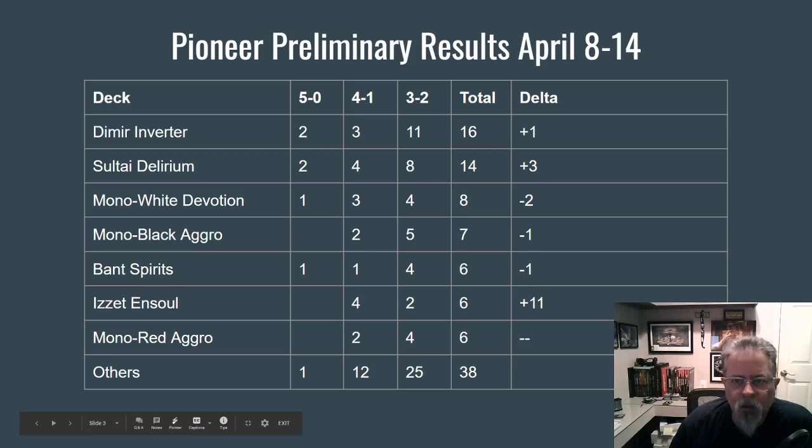Pioneer: Dimir Inverter is back on top after briefly falling below Mono White Devotion, which fell down a couple of slots this week. Soul Tide Delirium had a very good week, and these three have become the top of the metagame. Mono Black Aggro is right behind, with Bant Spirits just on its tail — it did get a 5-0 result. Izzet and Soul had a good week with some good results. The four-color list isn't showing up as much; it's pretty much all the Izzet version of the deck. And Mono Red Aggro has been in the number seven slot three consecutive weeks.